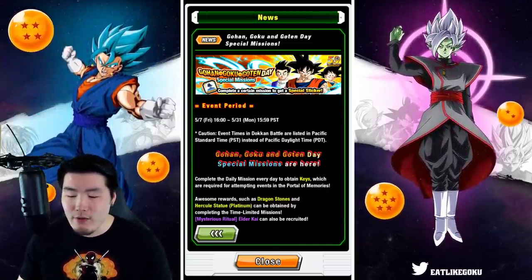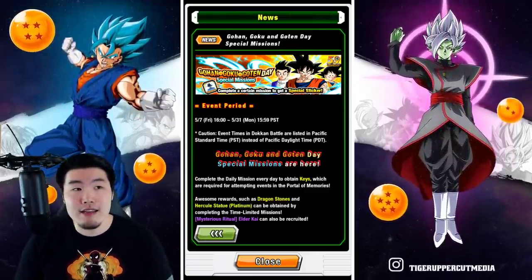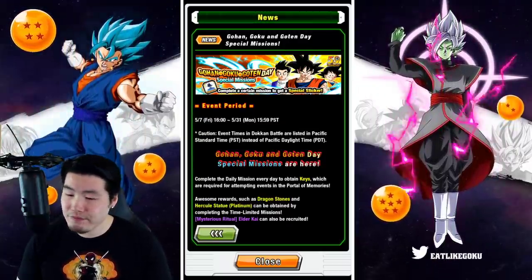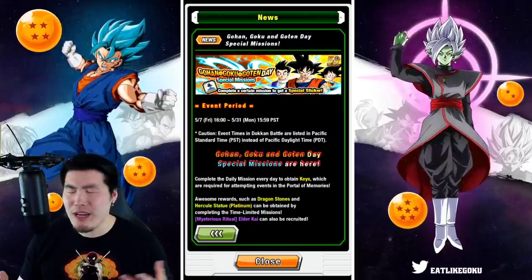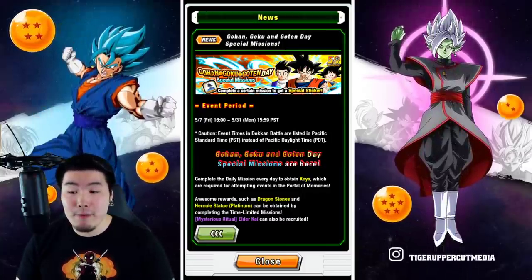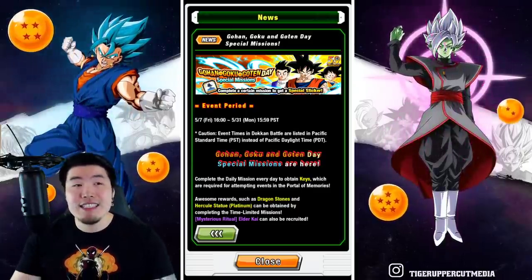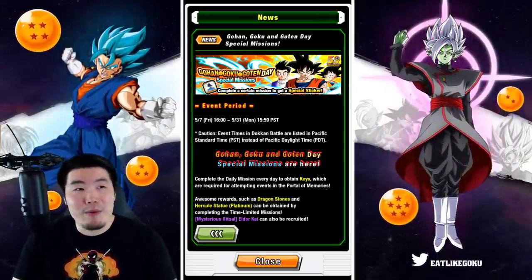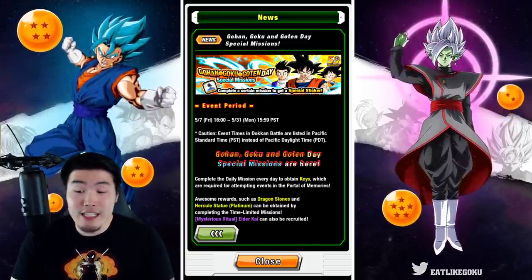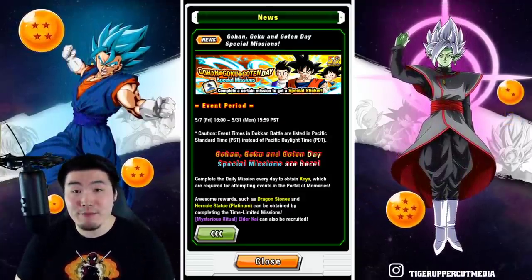The only thing we're missing now from the last celebration — the Golden Week Celebration — is the LR Shadow Dragons, which I don't expect to come out on Global for at least another month to two months, because we need a new Ultimate Clash to get the new LR. I just feel like they're probably going to save it for the anniversary, possibly. So about exactly two months to go — probably around the anniversary we'll get the LR Shadow Dragons.